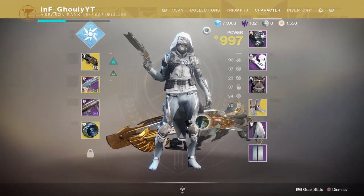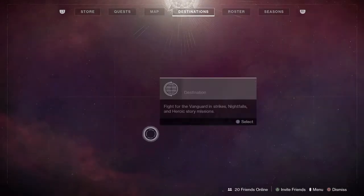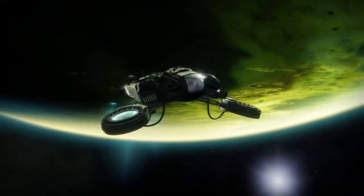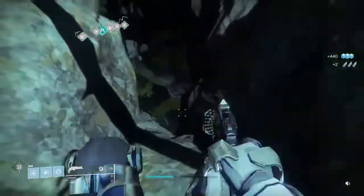What's up guys, today in this video I'm going to show you how to get the Ether Doctor auto rifle. All you want to do is go on Earth, then go to the Winding Cove. I'll meet you guys there in a second. All you want to do is go to this lost sector right here.